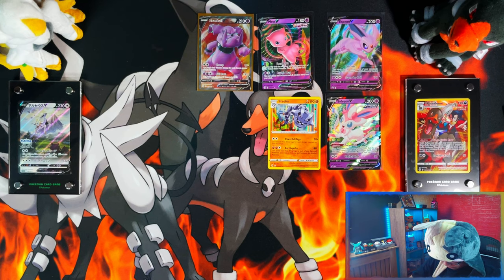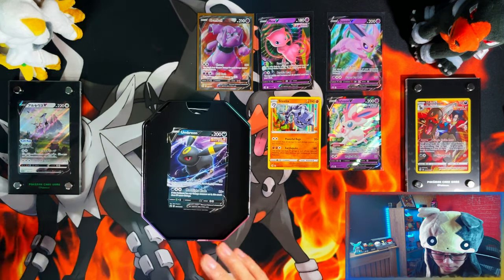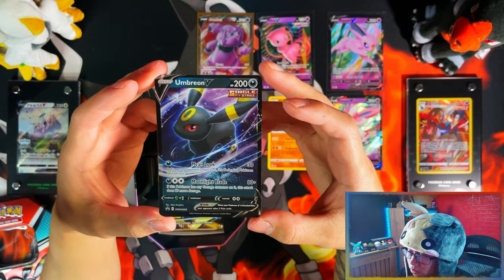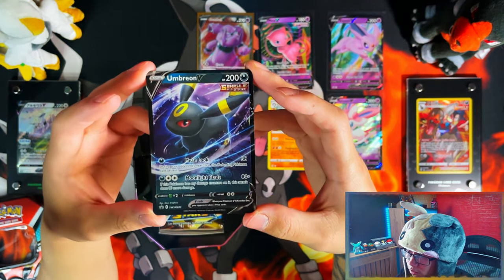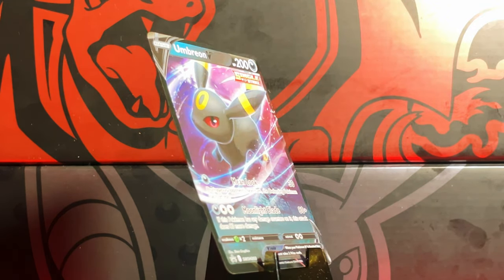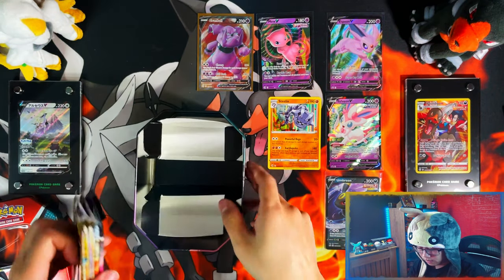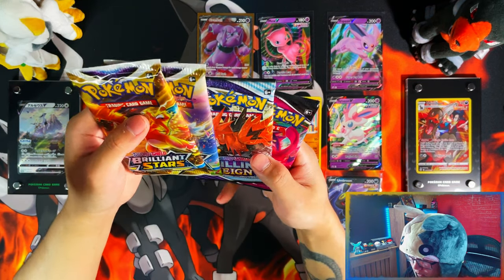Here is your Umbreon — Umbreon promo. The good thing about these: at first look it looked like you were gonna get just the normal ones you get from Evolving Skies, but they actually gave you promo versions which look different — alternate art versions. Yeah, there's your Umbreon. There's your code card, and another code card from the other tin that I didn't give you. And your four packs.